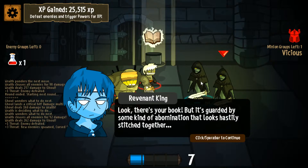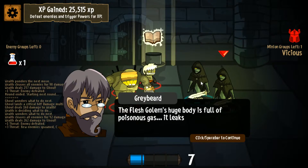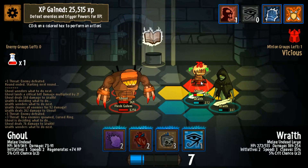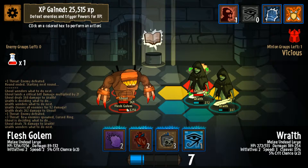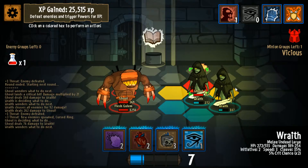Look, there's your book. But it's guarded by some kind of abomination that looks hastily stitched together. Pudge? Is that you, Pudge? A flesh golem! I remember recording the steps to reanimate one of those. The flesh golem's huge body is full of poisonous gas - it leaks out and injures everyone whenever he activates. Wow, he's got a lot of hit points too. So it's really just two ghouls - you can't see the second ghoul because he's hiding behind the bulk of the flesh golem. The flesh golem doesn't do a whole lot of damage, but that gas is pretty nasty.